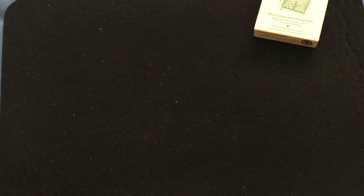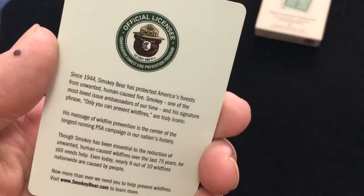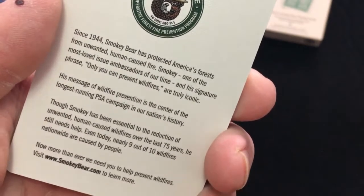Every deck sold does help reforest the planet, so go get some. On the inside of the tuck case, there's Smokey the Bear — same image as the front — along with some information about trying to prevent unwanted human-caused fires.